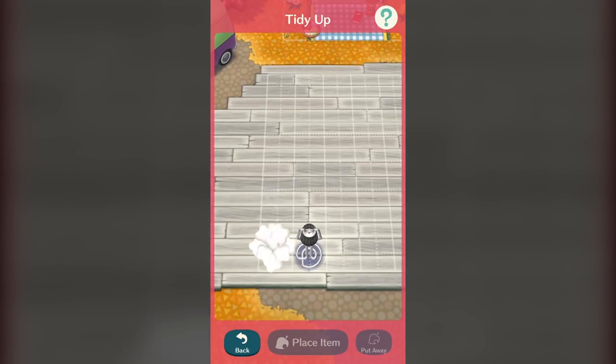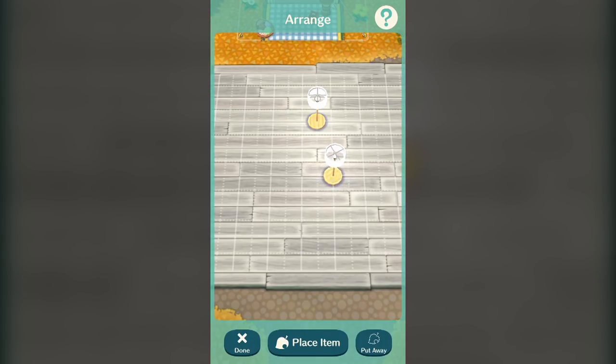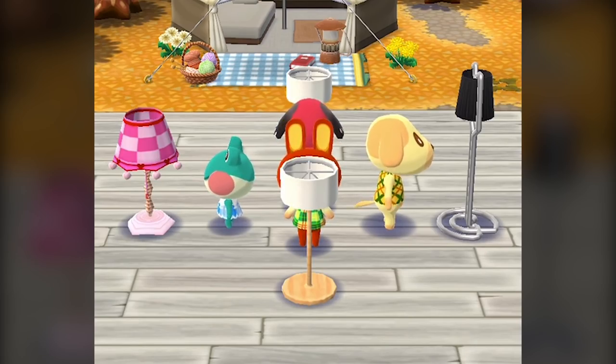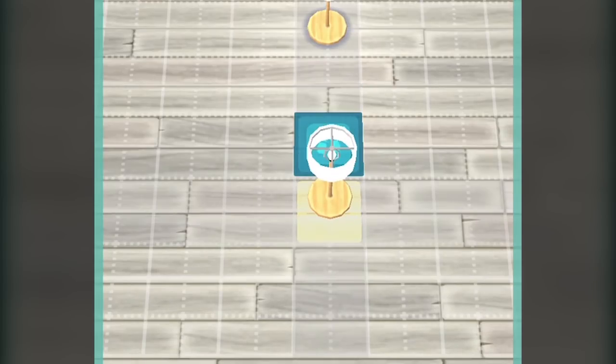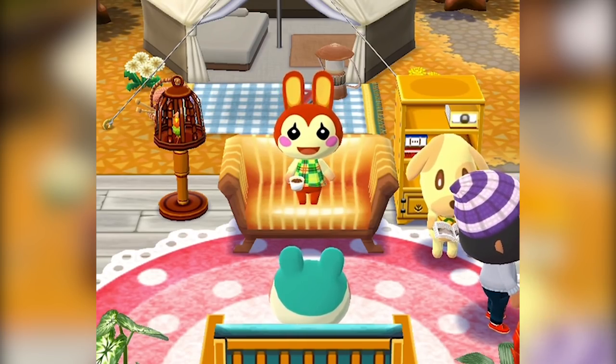Because of the way that furniture works in Pocket Camp, this is very easy to do. When you place furniture, sometimes you'll see a blue-green square with two footprints on it. That means when you place it, an animal will stand in front of it. All lamps have this symbol. Chairs will also usually spawn with a villager in them.